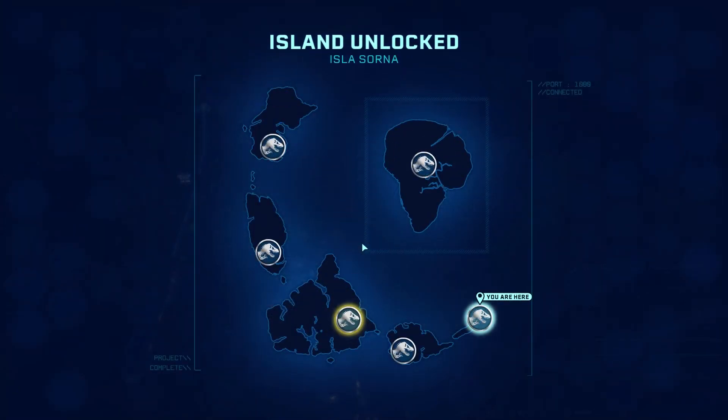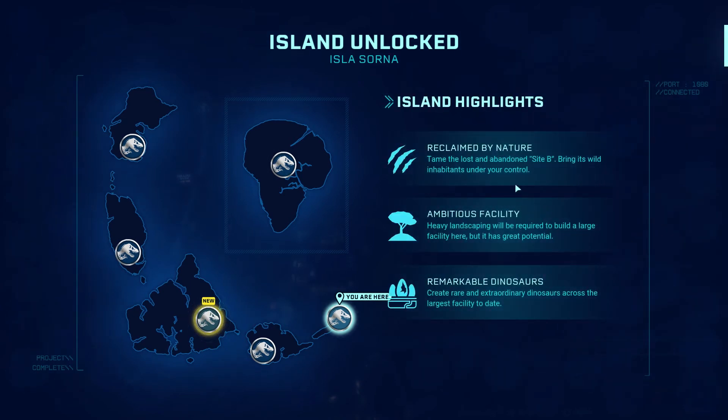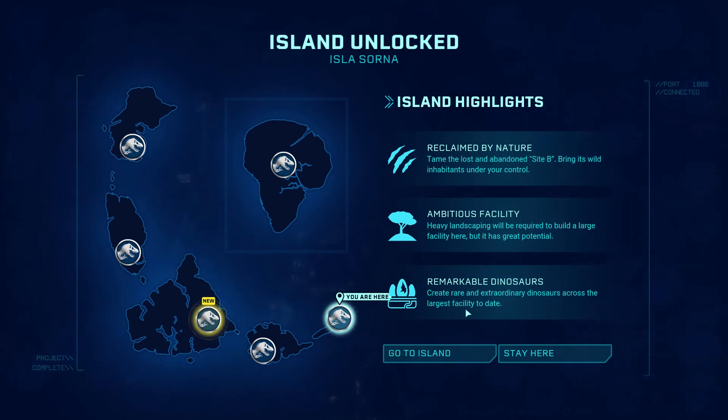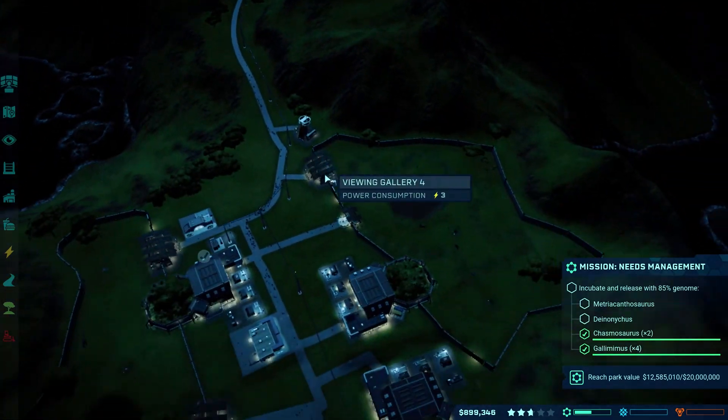We just unlocked the new island, Isla Sorna — reclaimed by nature, a lost and abandoned site. Wild inhabitants need to be brought under control; ambitious heavy landscaping will be required, but it has great potential. It would be nice to go there — but we're going to stay here right now, we are definitely not done here yet.